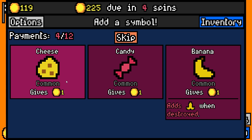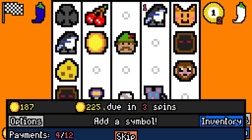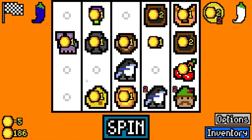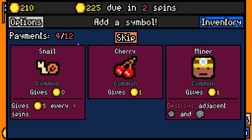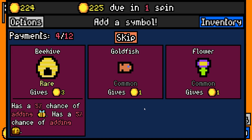Cheese or Banana — adds a banana peel when destroyed, so in retrospect monkeys are probably not that viable. Base econ is decent. Snail — five every three spins. If we could get multiple of those, that might be worth it. But I think I still want to try and roll cultists if I can.